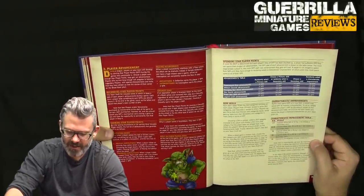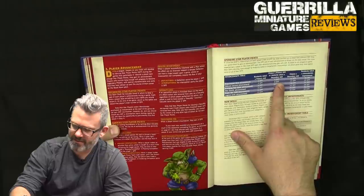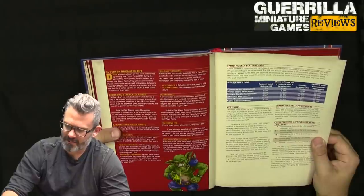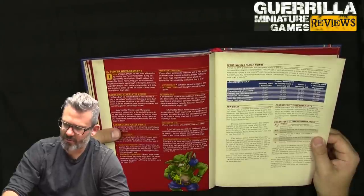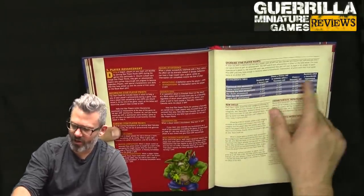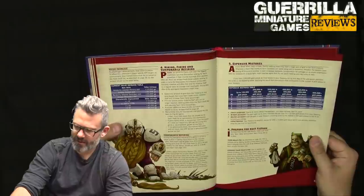Spending star player points: at three you randomly select a skill; at six you can choose a primary skill or random skill; at twelve choose a secondary skill; at eighteen get a characteristic improvement. The more experience you get, the more star player points a new advancement costs. A player is not obliged to spend points until they have enough to randomly select a characteristic, at which point they must spend them. The more advancements you have, the more it costs.